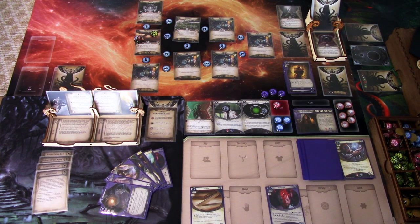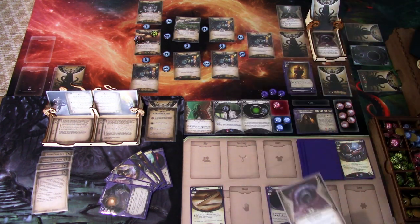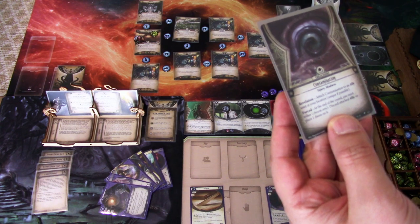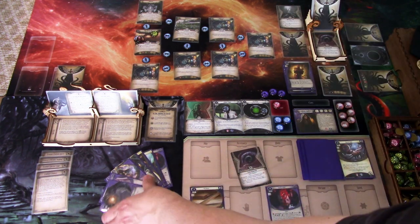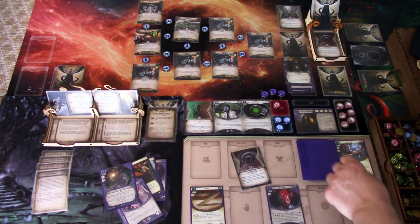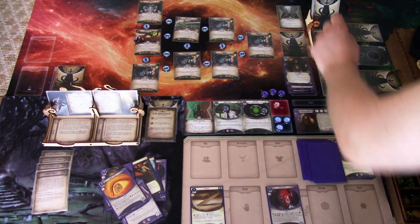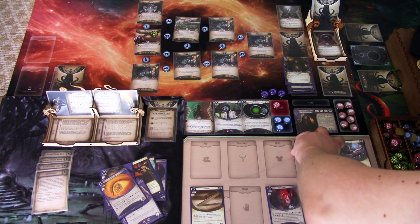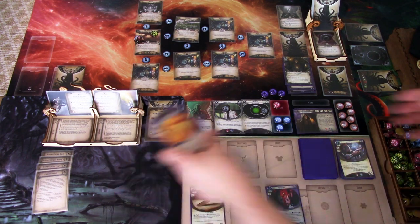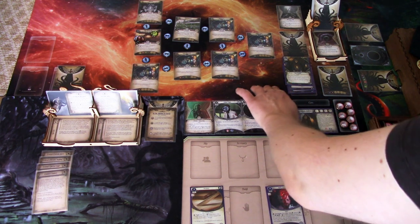We draw the encounter card: Contamination — contaminate an ally asset. I am going to cancel that, putting it here. We draw a card and get a resource. We don't want to have a true asset contaminated. Now we have a willpower of four. First action: I'll play Holy Rosary to go to willpower five.